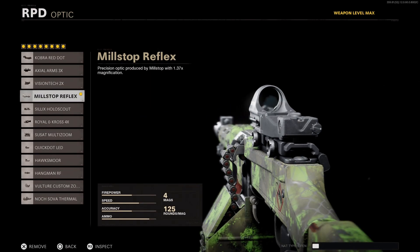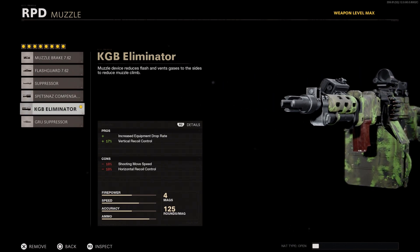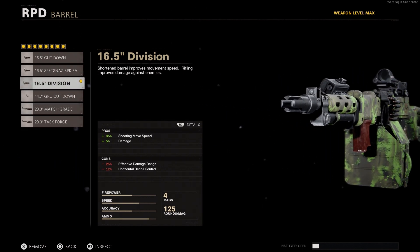Starting with our optic, I'll be using the mil stop because I like the way it handles with this weapon, but feel free to use any optic you're most comfortable with. Next, for our muzzle, I recommend the KGB Eliminator to tone down some of that vertical recoil and increase our equipment drop rate.